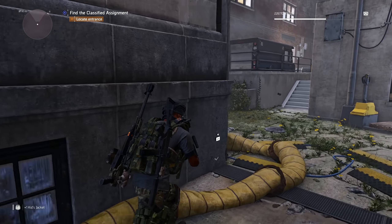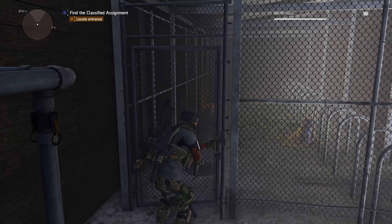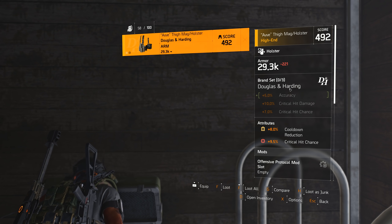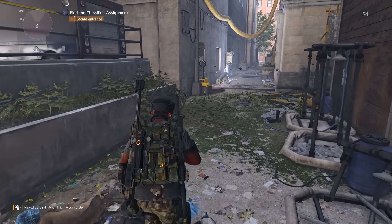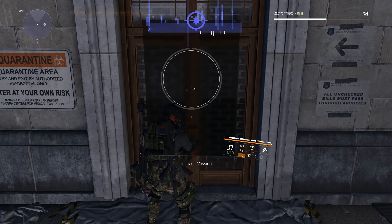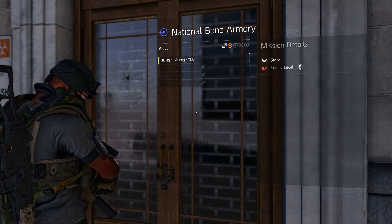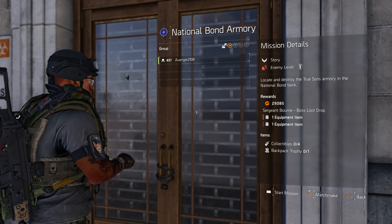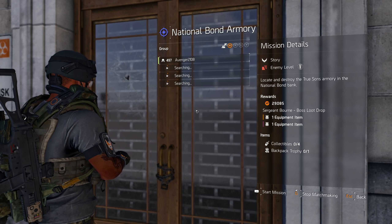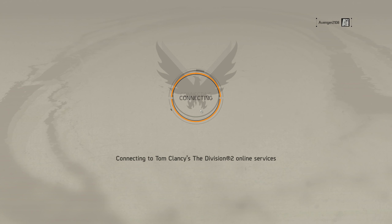Alright, gotta locate the entrance. I'm assuming this would be it - there are arrows pointing this way, this is probably where I need to go. This is 492 Douglas and Harding. Entrance located. So I can matchmake for this - let's try matchmaking, see if anybody's found this yet. Or maybe I'll just do it solo. It doesn't seem like the drop is that great - there's four collectibles and a backpack trophy. I'm just gonna do it myself, it's taking too long.